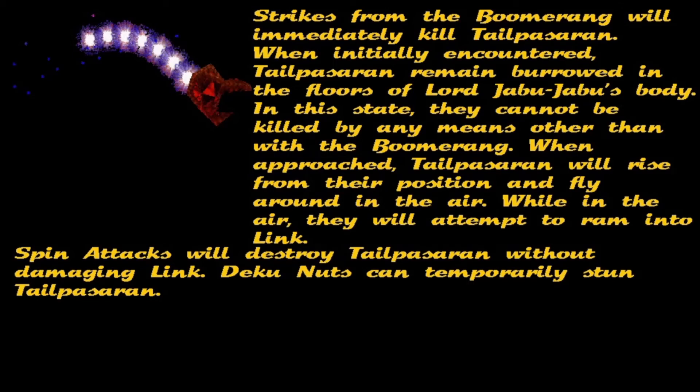When approached, Tailpasaran will rise from their position and fly around in the air. While in the air, they will attempt to ram into Link.